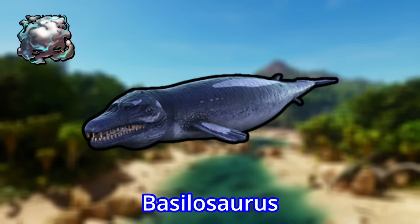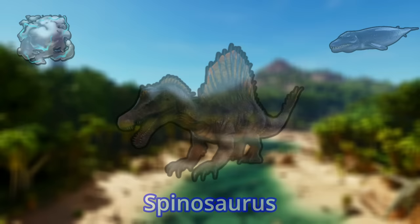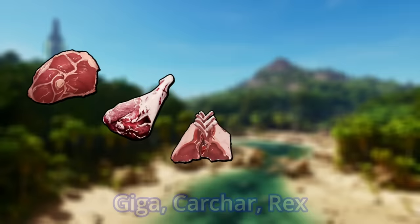Biotoxin is collected from Cnidaria on the island. And the best creature for this is the Bacillosaurus, since they cannot be stung by jellyfish. The Spino is also big enough to kill them from a safe distance. For raw meat, raw prime meat, and mutton, the carnivores with bite attacks are the best. Giga, Karkar, and Rex are the crème de la crème.